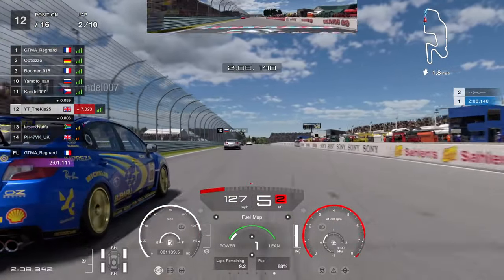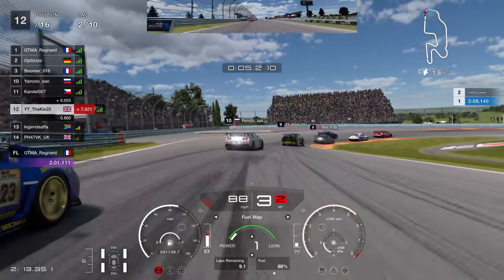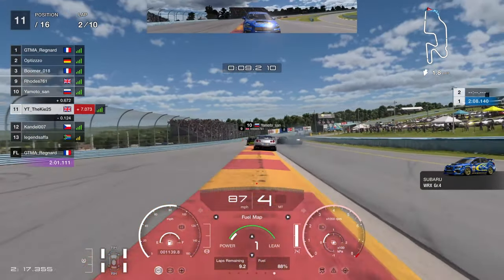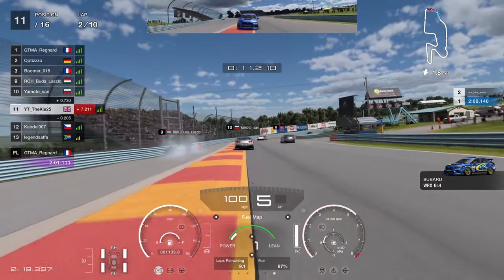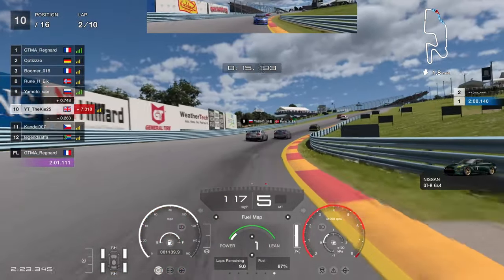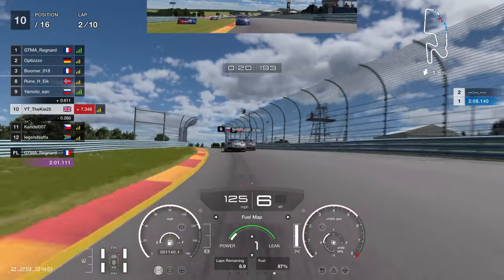We're going to take an opportunity to go for a move into turn one. Normally you'd do it in fourth gear but I'm going to go to third gear to get a bit more rotation on the car, just so we don't run wide — there's a bit of chaos in front of us. That's promoted us up to P10 from the back of the grid, so going quite well on lap two.